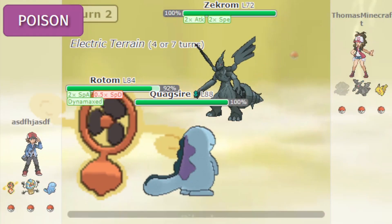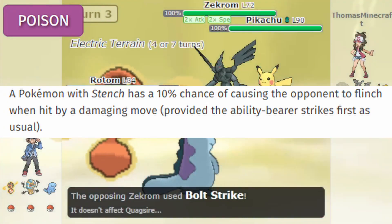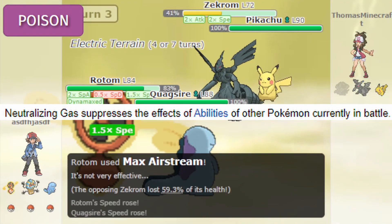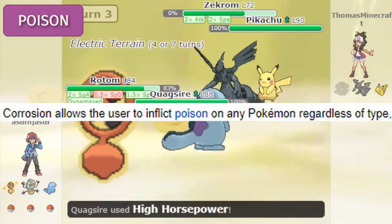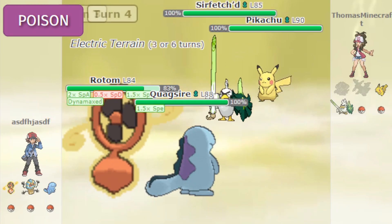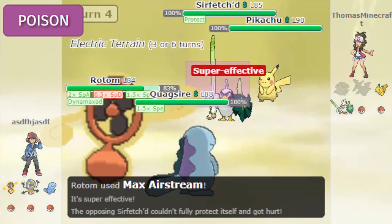Poison types actually have some decent abilities, including Stench, Neutralizing Gas, and Corrosion. Stench has a chance to flinch your target, providing you went before your target. Neutralizing Gas ignores all the abilities on the field. And Corrosion allows you to poison steel types and poison types as well. All of these abilities are pretty useful in my opinion, but unfortunately these abilities aren't given to many Pokémon. Other than that, let's move on to the Pokémon.